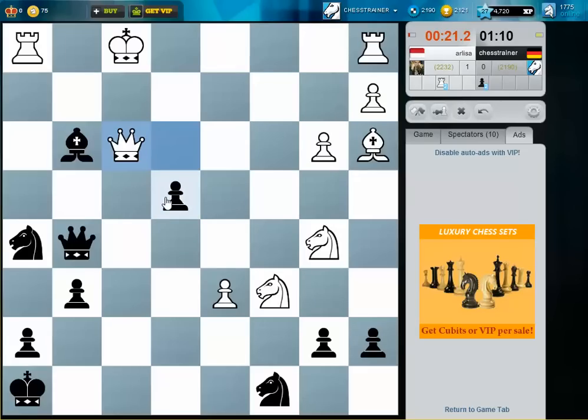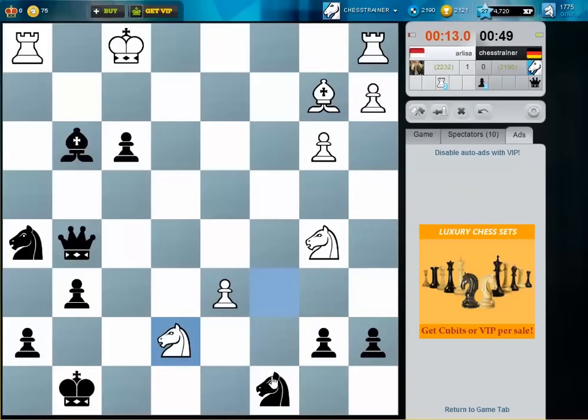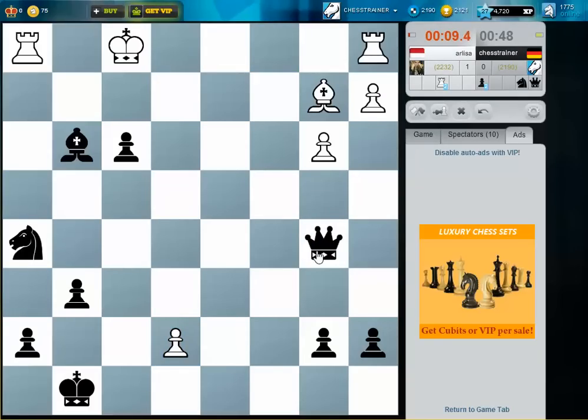The knight on b5 is hanging. I still threaten to take the knight on b5. If she plays... I can take here. And now queen f2 will follow.